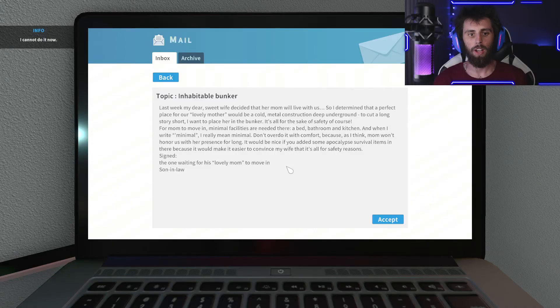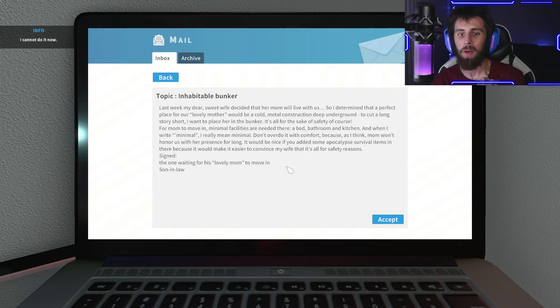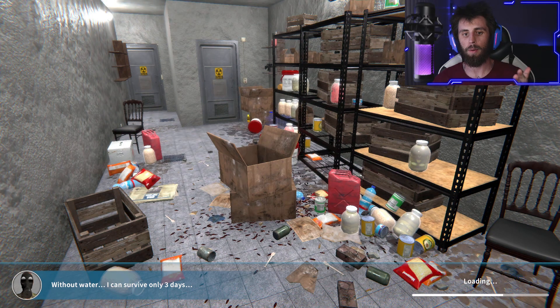So this week we kind of got a different job. I've been playing through it, just earning money, and I came across a different job. He wants us to redo a bunker. What he says is: last week my dear sweet wife decided that her mom will live with us... so I determined that a perfect place for our lovely mother would be a cold metal construction deep underground. To cut a long story short, I want to place her in the bunker. So we're going to go and try this out. We're going to redo it because this is part of a DLC. So here we go guys, let's get to this.